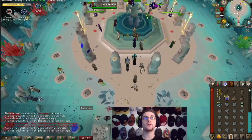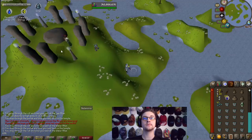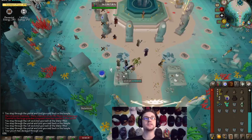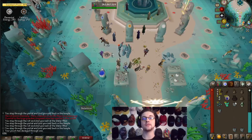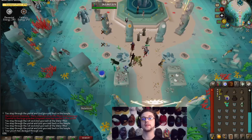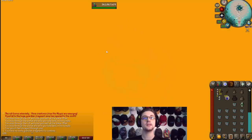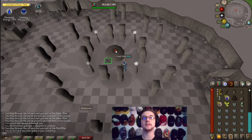Now finish off with either elemental or catalytic as needed. As you can see, from getting 280 essence at the start you get to fill all of your pouches and have just about a perfect inventory to be able to do one last full inventory. Starting with 280 shards is definitely the optimal amount.